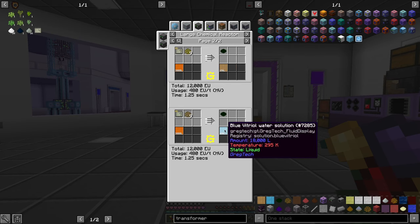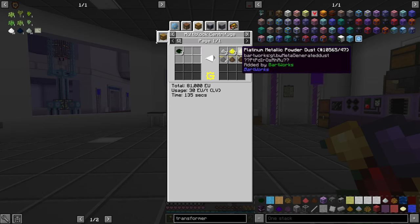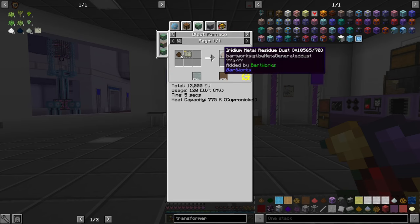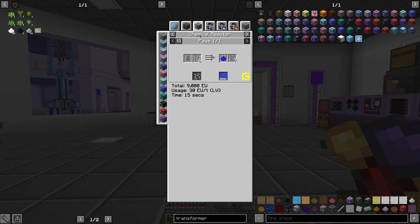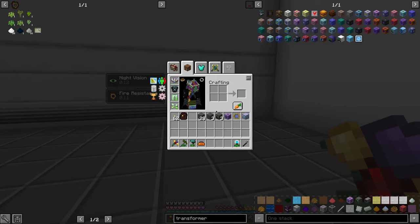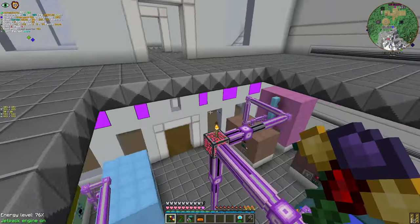This one provides copper. Then we are going to centrifuge this and get Palladium, Iridium — the rarest metal — and Osmium. That's an entire line, but we are going to set this one up. This is actually the simplest one. What we are going to need is one large chemical reactor and one electrolyzer.